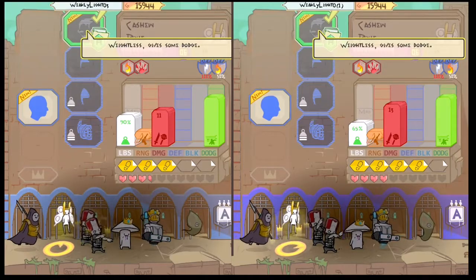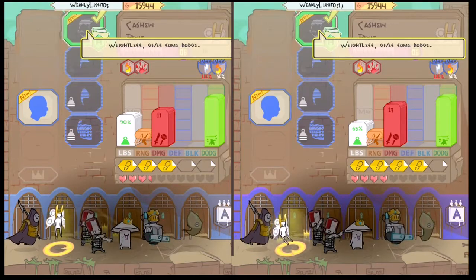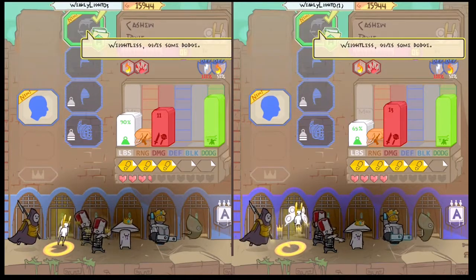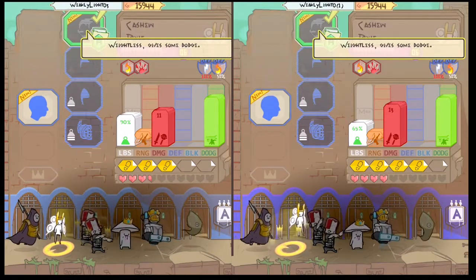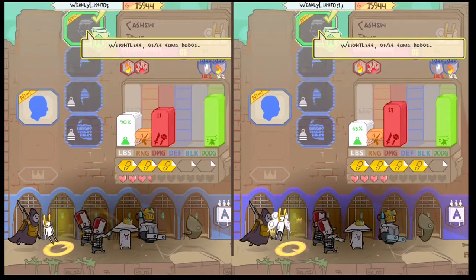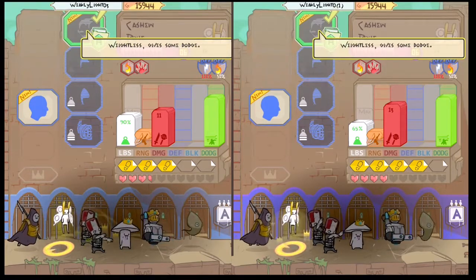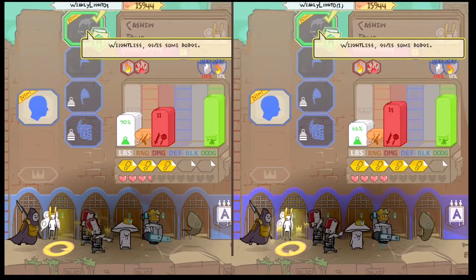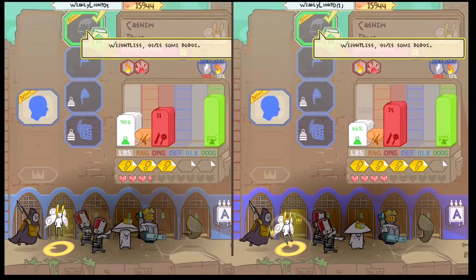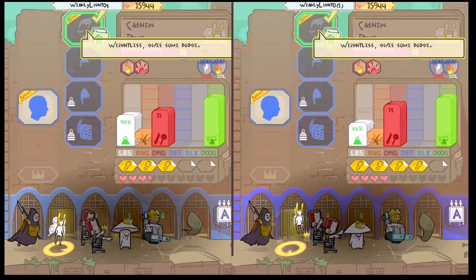Hey, what's up guys, Weeklylight here, and today I'm going to be covering the Pixie in Pit People. All Pixies, regardless of their armor, have a fire and explosive damage badge, a 100% electricity weakness badge, and a 50% fire resist badge. Non-hero Pixies have three movement steps and three and a half hearts (about 60 health). Hero Pixies have four steps and four hearts (about 70 health).